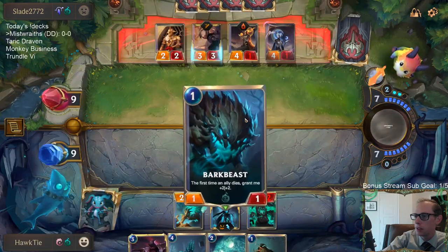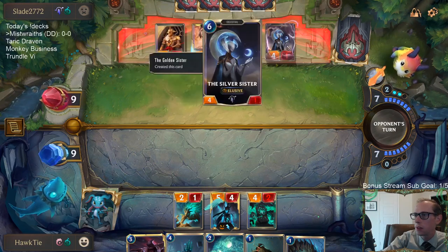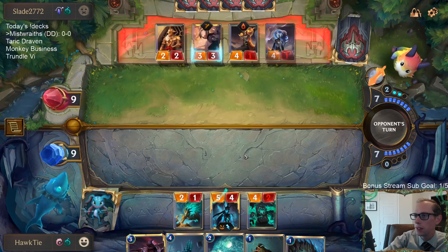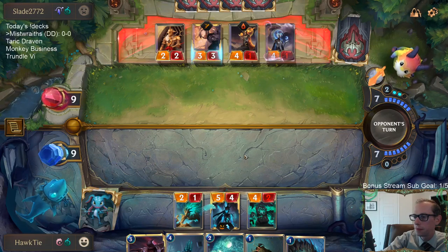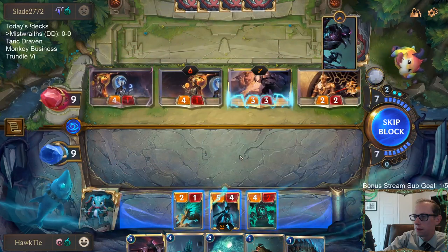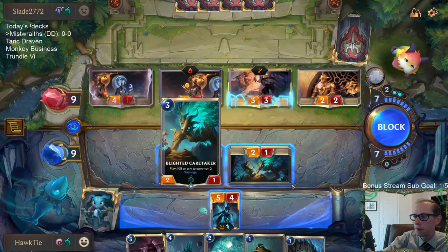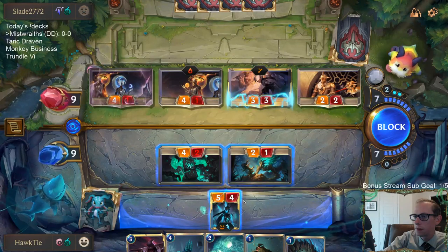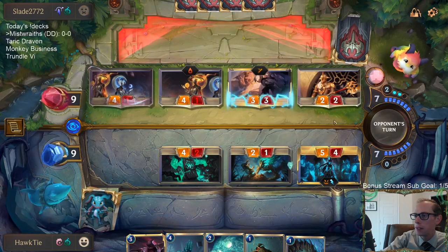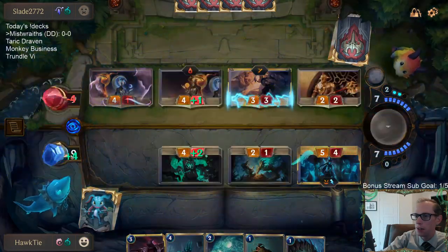Getting through this now is going to be a little difficult — just all these things were three health and my little 2-1s couldn't kill any of the three things I needed to kill. So probably another Pale Cascade to kill Kalista, but I guess that's just the way it is. I don't want to take that two damage and go down to three.